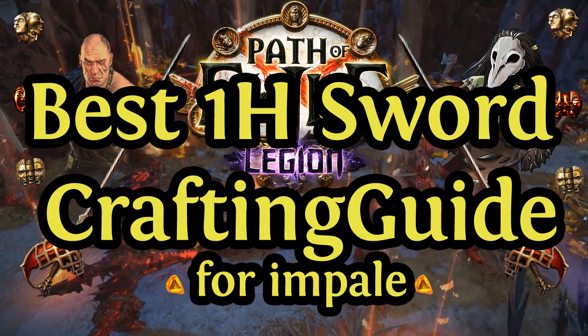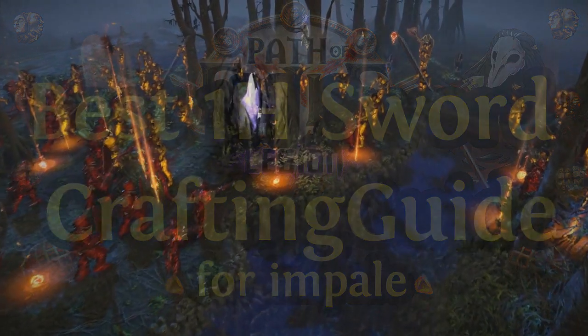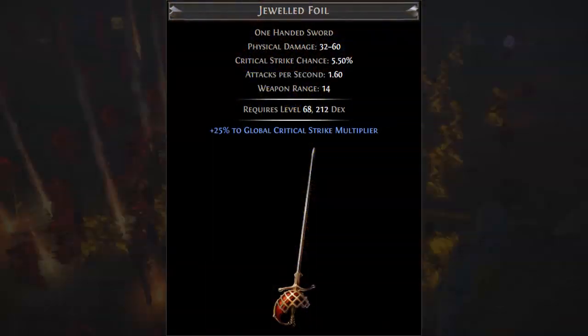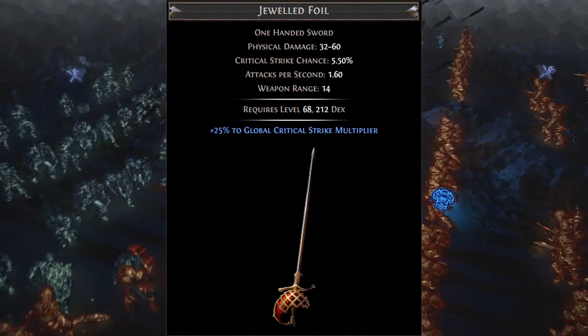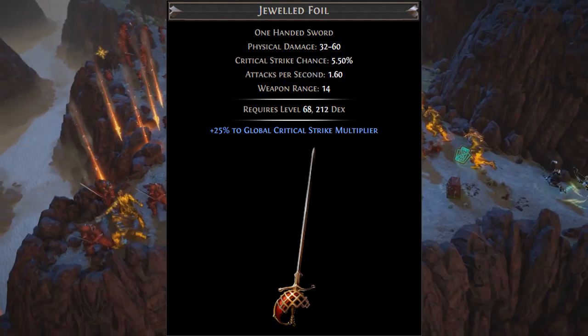Please check the description to ensure that this video is up to date with the current game. For this video, I'm focusing on making a good sword from my Hack of All Trades Berserker build by multi-modding a flaring jeweled foil. We'll use the jeweled foil base because it has the best overall balance of DPS, critical strike chance, attack speed, and has a great implicit crit multi-modifier.